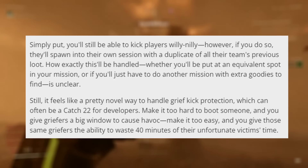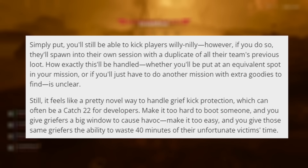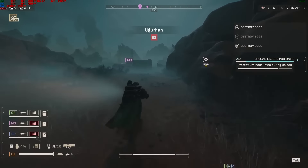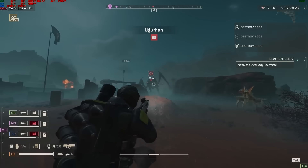With the Escalation of Freedom update that is coming out tomorrow, they are actually adding in a pretty cool new kicking function change that most of you might have already heard of. Simply put, as stated in this article and blog post, you'll still be able to kick a player willy-nilly. However, if you do so, they'll spawn into their own session with a duplicate of all their team's previous loot. Which is actually a pretty good system, as kicking has been one of the major issues in Helldivers 2.